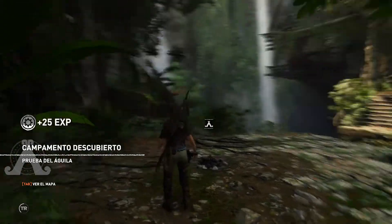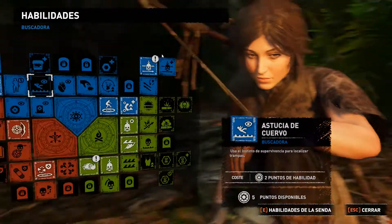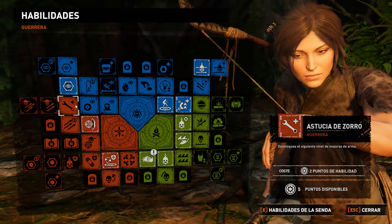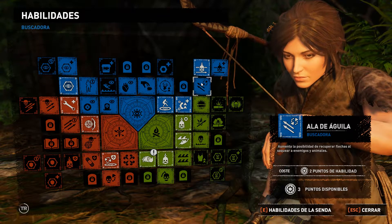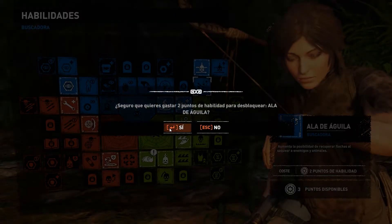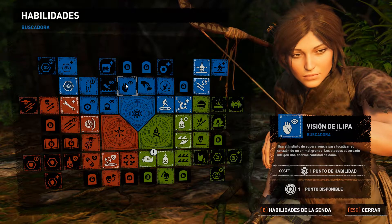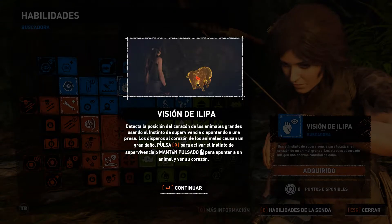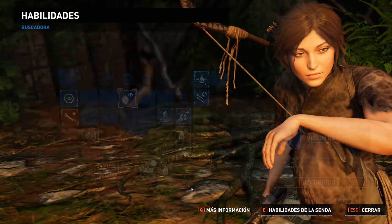Un campamento. Vamos a sentarnos y ver las habilidades. Tenemos unas cuantas. Vamos a poner esta misma. Esta me gusta. Esto también. Visión de Ilipa: vemos el corazón y si le damos es más fácil de cargárnoslo. Perfecto. Pues ya está.